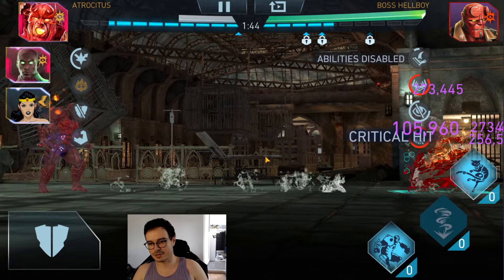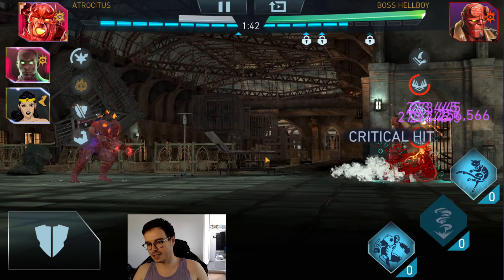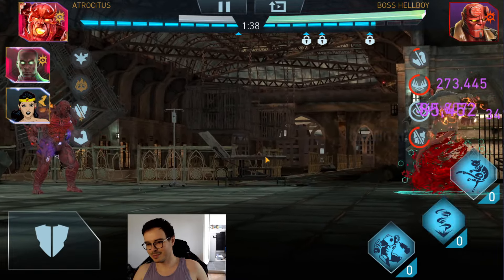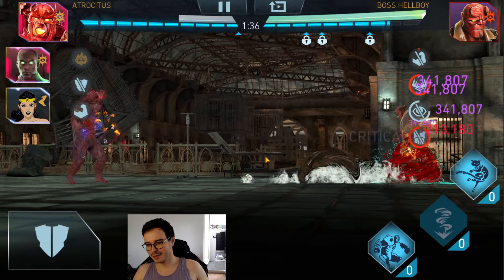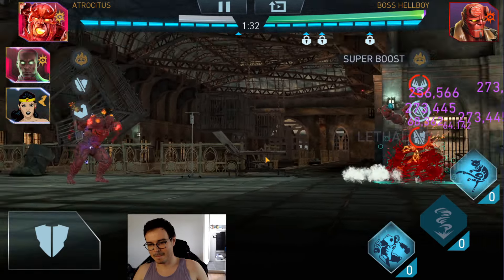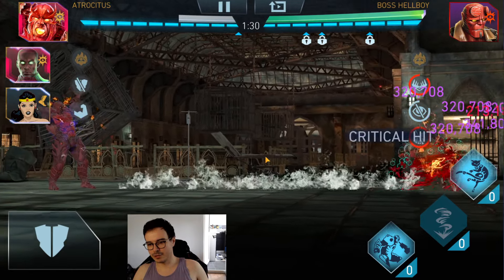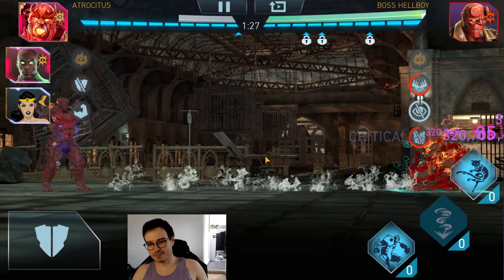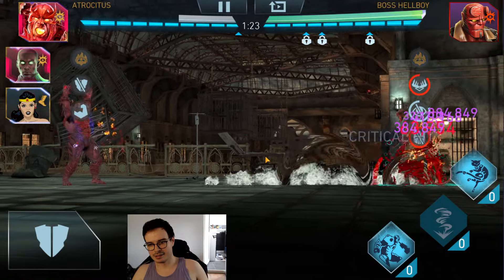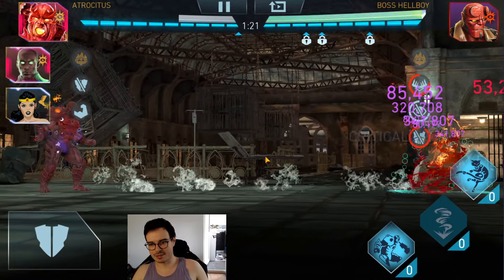So let's try the special 2. It's basically the same thing as Batman Ninja Batman, but worse because we don't have the lethal damage from Robin. Yeah, this is pretty garbage damage. I'm not sure if the special one would do more damage in Tyrion, but we obviously can't really use that much.